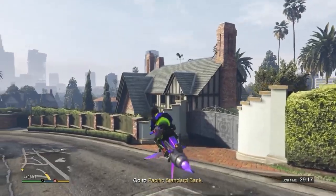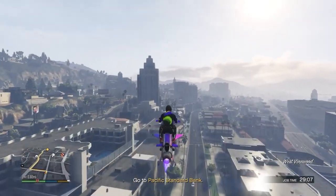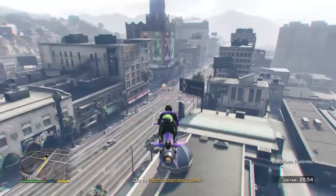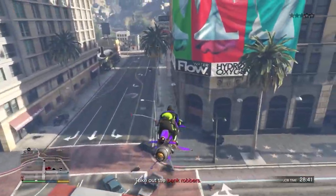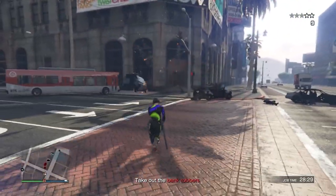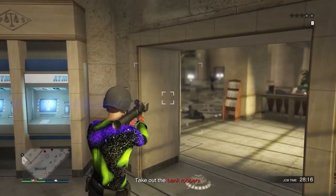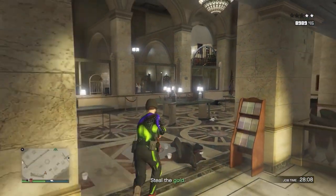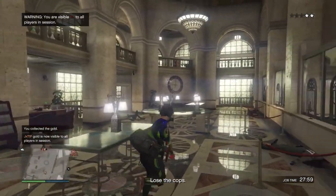Now head over to the bank that is currently being robbed. I recommend having an Oppressor Mk2 or any flying vehicle. Once you arrive, blow up all the cops outside, then head inside to find the person with the duffel bag. I recommend having an RPG as there's going to be a Juggernaut in there you need to blow up. Once you blow him up, come inside, kill both people with the duffel bags, and pick up the duffel bag — as you can see it is going to appear on our outfit.